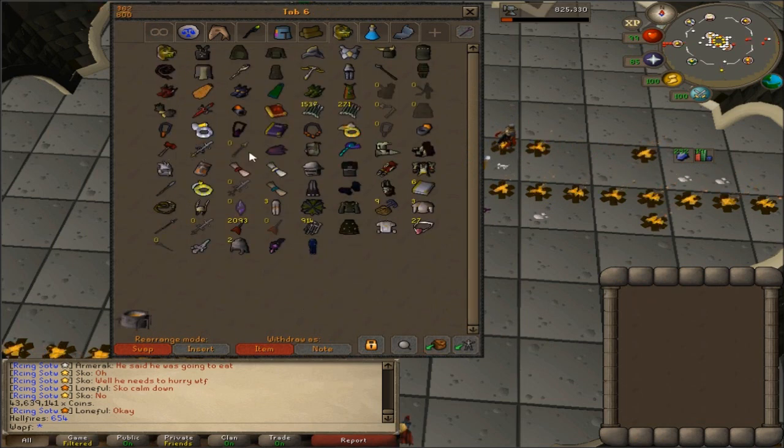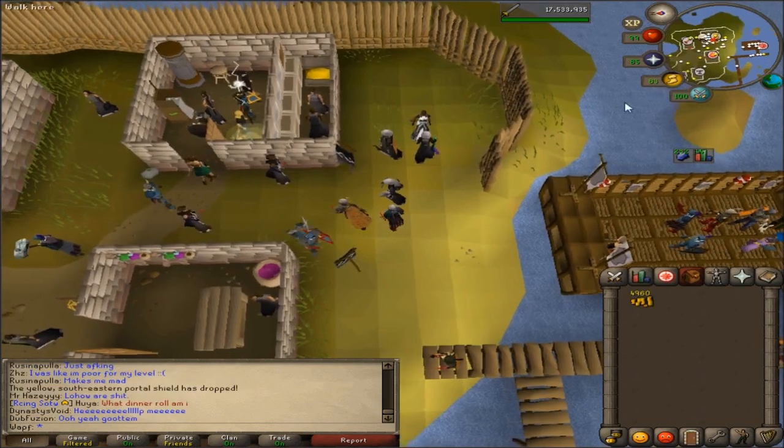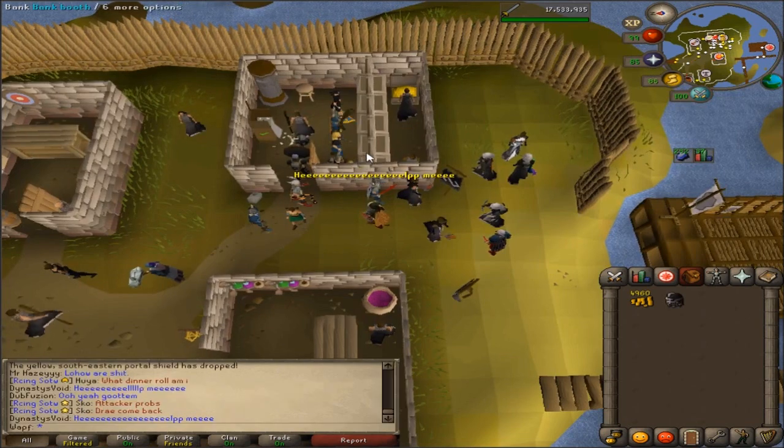This is the first time we've had that. Next purchase, I'm probably going to try to buy back my Variks — oh yeah, I did sell my Variks, I forgot to mention that. We're looking pretty good on items. Now to buy our Void Melee Helm — almost done with our Void set. Mage Helm is pretty much useless, so I'm not really going to be focusing on that.